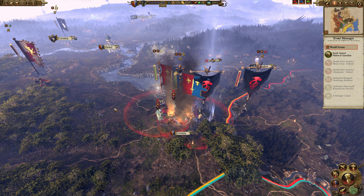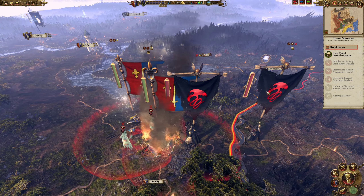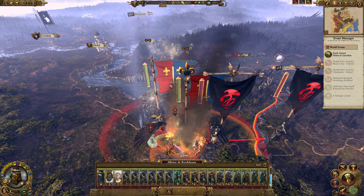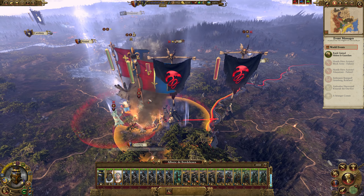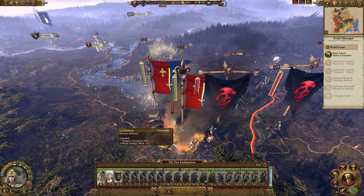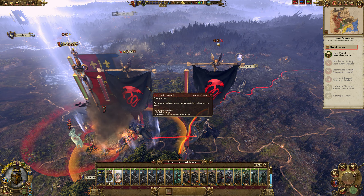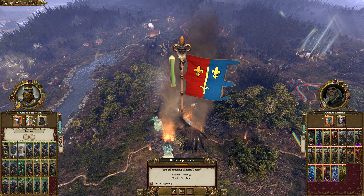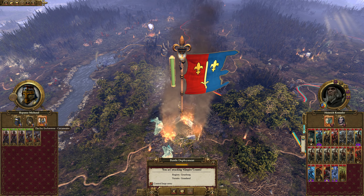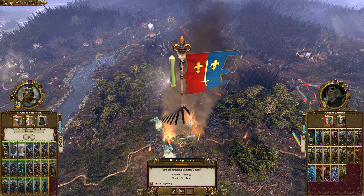Who's ready for a giant battle? It's time to kill Heinrich Kimmler and Helmand Gorst, who think quite well of themselves to think they could take on Albrecht and his army, along with the Faye and her army. The Faye's army is slightly damaged from a different battle but it won't matter. We've got Albrecht, the Faye, and then some reinforcements.